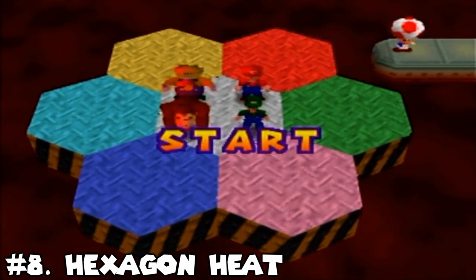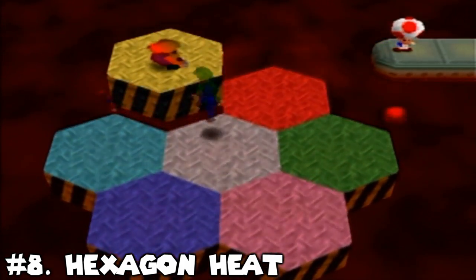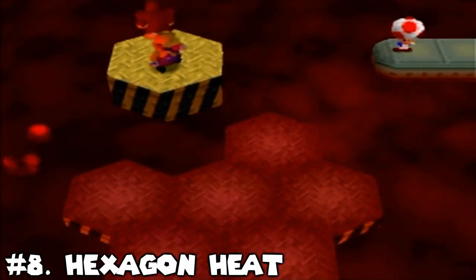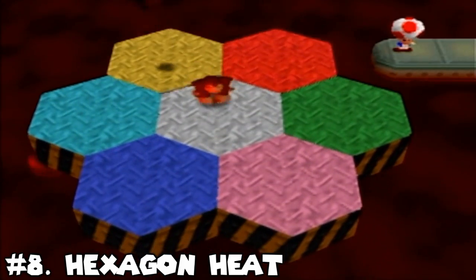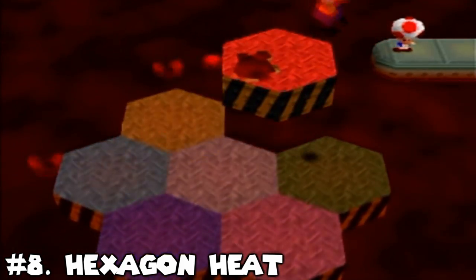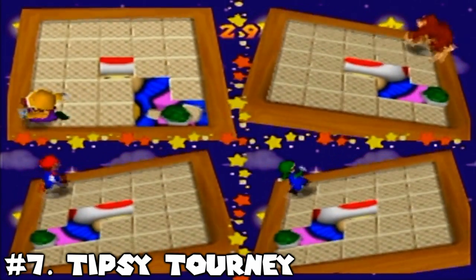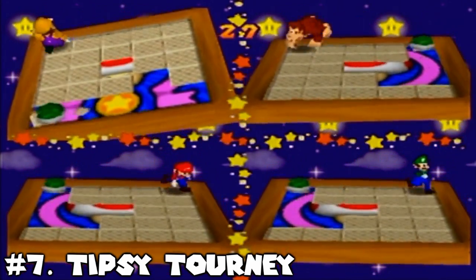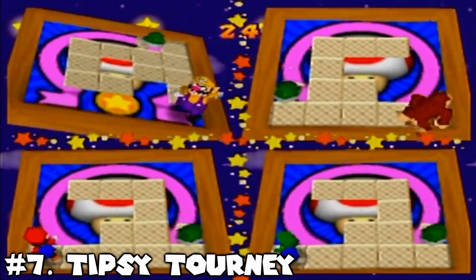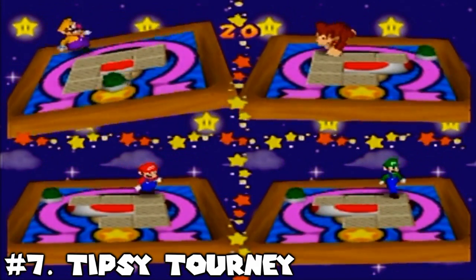Number 8: Hexagon Heat. This is just Mushroom Mix-Up, but with metallic platforms and lava instead of mushrooms and water. I kind of prefer the Mario Party 1 setting personally, but as a minigame, this one is still very solid, and it doesn't really change that much. Number 7: Tipsy Turney. Probably the game that changes the least from Mario Party 1 to 2, but I already thought it was great, and still think that way here. It does get a bit of a drop though from its former number 2 status, but it is still in the top 10.